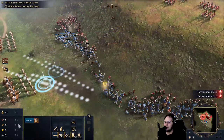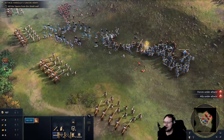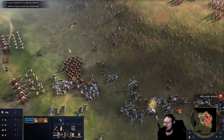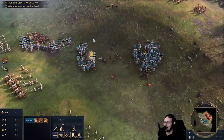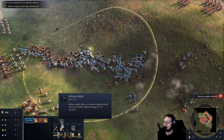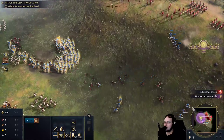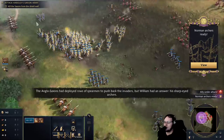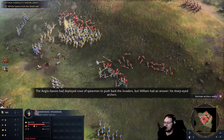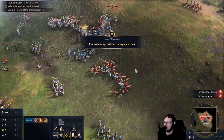We are getting absolutely crushed on this side. Why are my archers not firing? Archers, fire your bows! The cavalry's just like hanging out back there, I have no control. I wish this told me the full cooldown always — it's 75 seconds. The Anglo-Saxons had deployed rows of spearmen to push back the invaders, but William had an answer: his sharp-eyed archers.